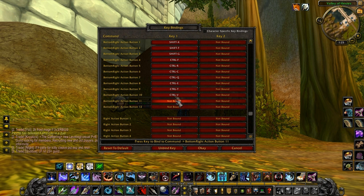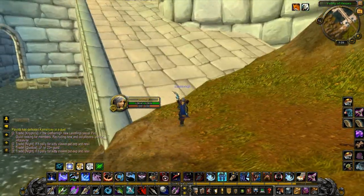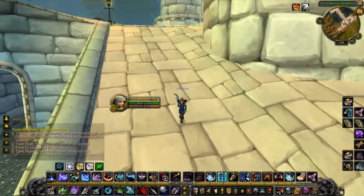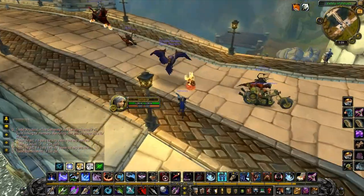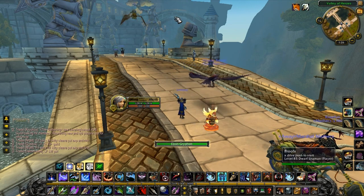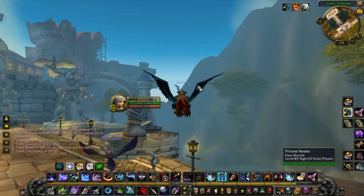So we've basically set up a whole non-clicker UI in a matter of a few seconds. This one's kind of rough, and you really just want to know what you're keeping where. I kind of just went through the things you should keep on, but let me go test it out at a training dummy.